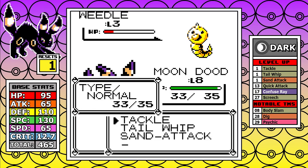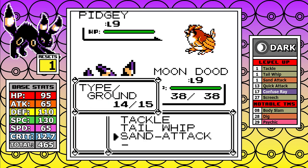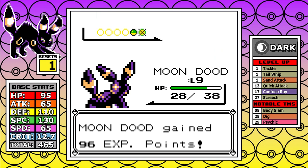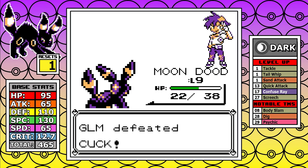I grind up a small amount in Viridian Forest as I backtrack, then tackle the optional rival battle west of Viridian. The Pidgey has potential to be annoying, but I decide to be annoying first. I do a Sand Attack into two Tail Whips, and that makes Tackle do some respectable damage — pretty much how it goes for both his Pokemon. It gives me decent experience, but I'm just a little short of level 10, so I grind a couple more wild Pokemon.